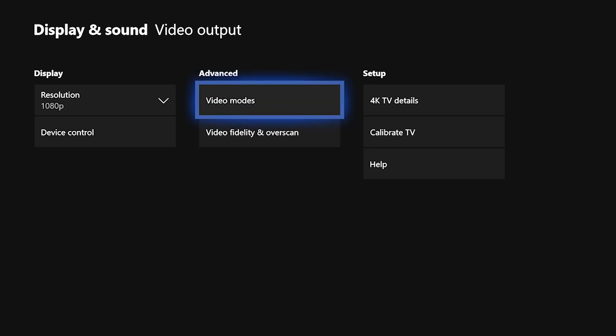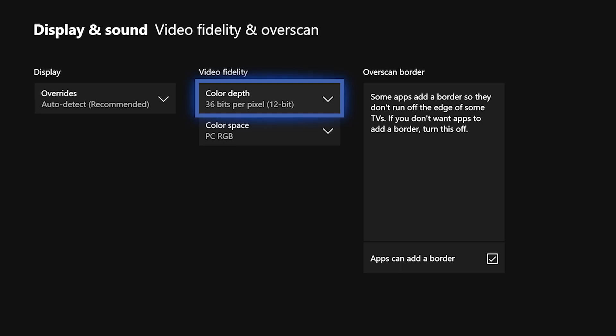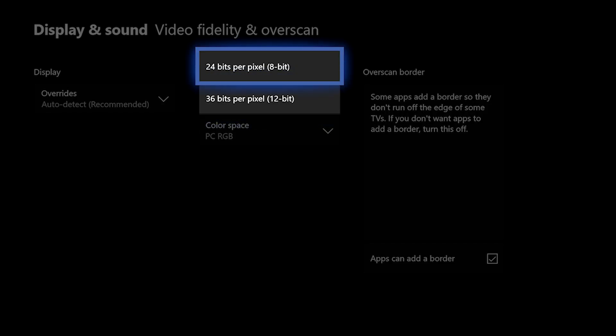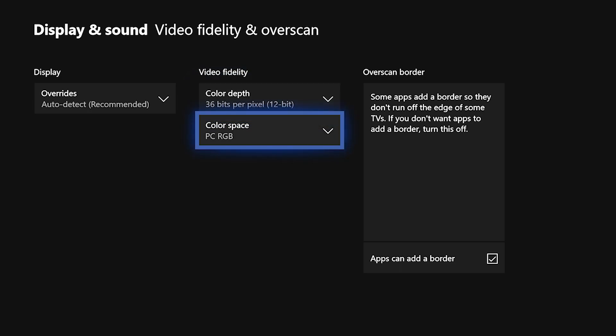Next, go to Video Fidelity and Overscan — this is the biggest part. Here you can actually change the resolution to get stretch res on Xbox, but that's for another video. The key setting here is the color depth: most Xboxes will be on 24 bits per pixel / 8-bit by default, which means less detail and less variety of colors on your screen.